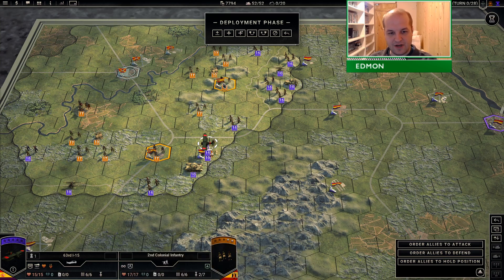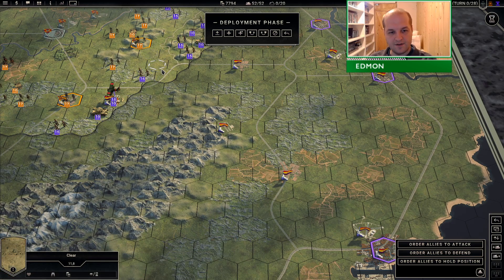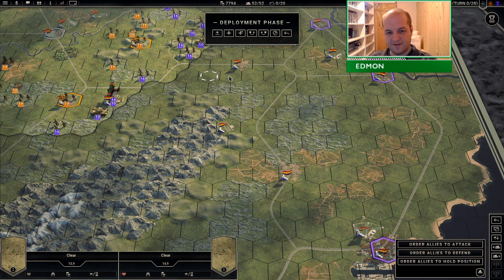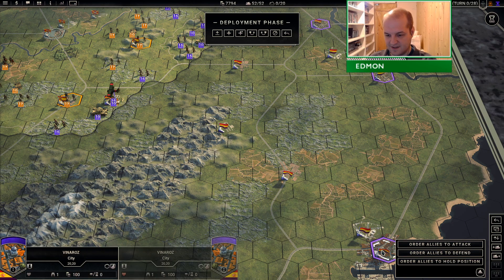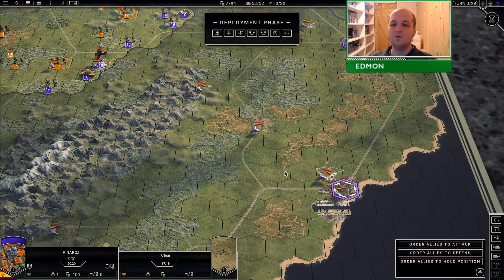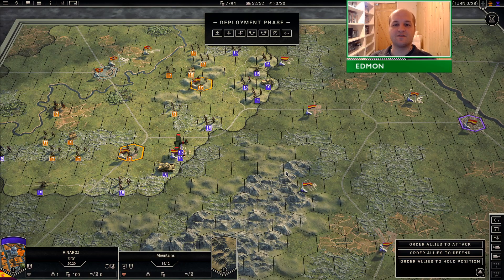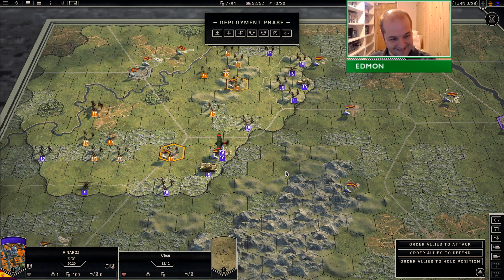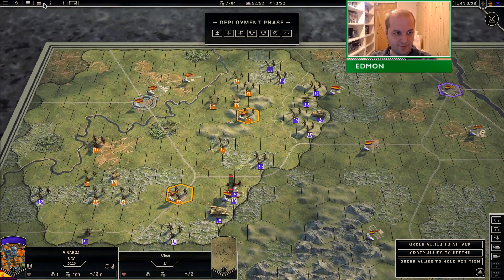If you take a measurement of front line to objective, we are only 17 hexes away from the furthest objective and we have 28 turns. So yeah, you know it is just going to be super ugly.